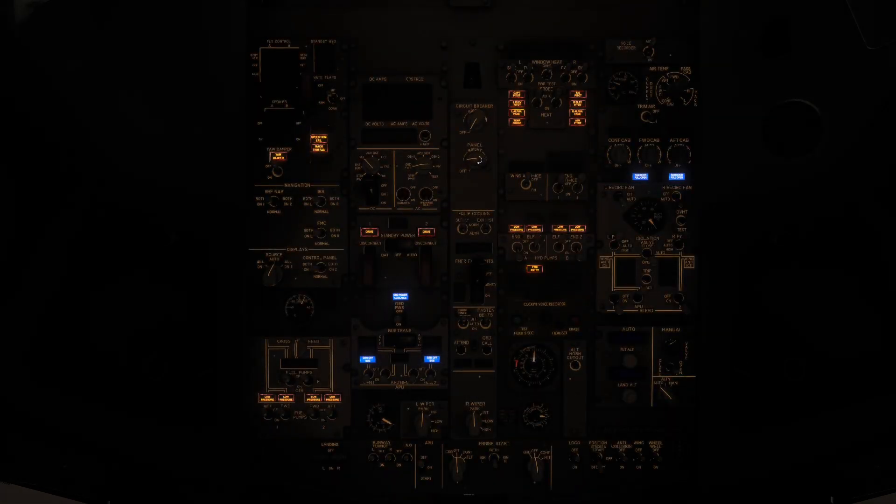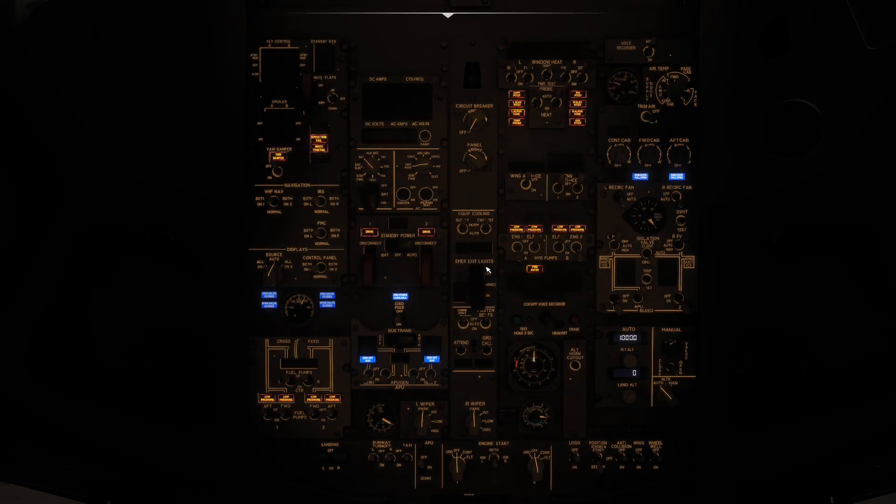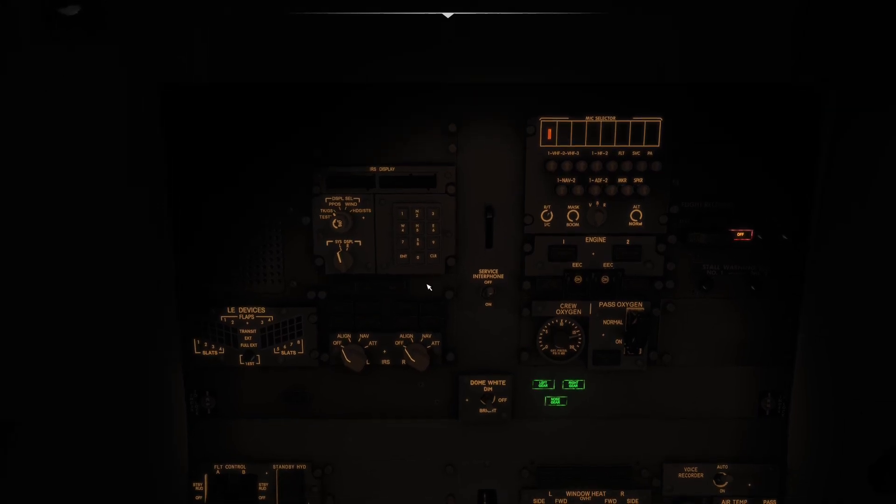People were saying they couldn't get the IRS to align - I'll show you. Pop on the panel lights, the battery, and emergency lights. Set the IRS to align. Because you followed the process I showed you, the lights will come on. Previously when spawning at the gate those lights would just stay on and nothing would happen.